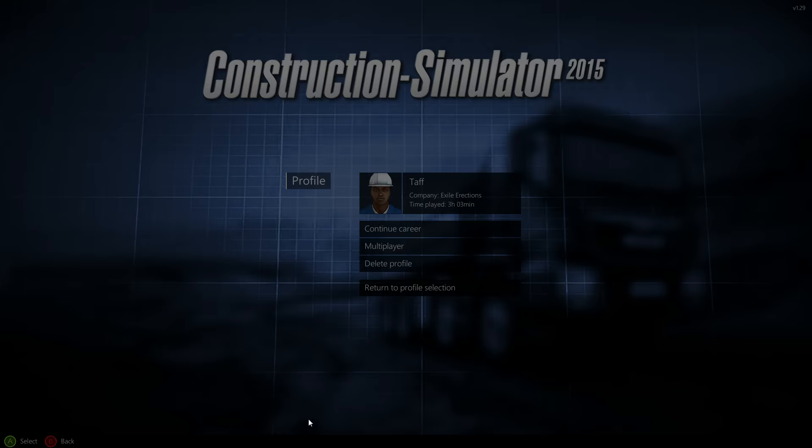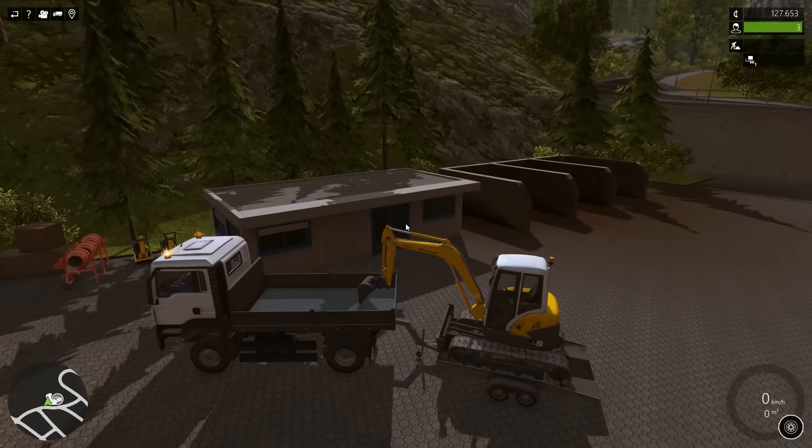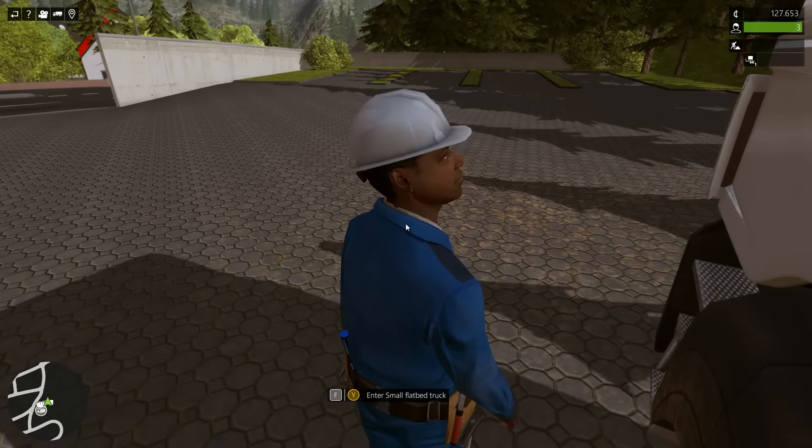Oh wait, outriggers need to be retracted. Outriggers fully deployed - let's detach the trailer. How do I unattach the trailer? I don't want to take the trailer with us. Okay, we'll put the outriggers up - it's a little wheel on the trailer, you can see it's coming up now. Right, brilliant, okay now we can move.